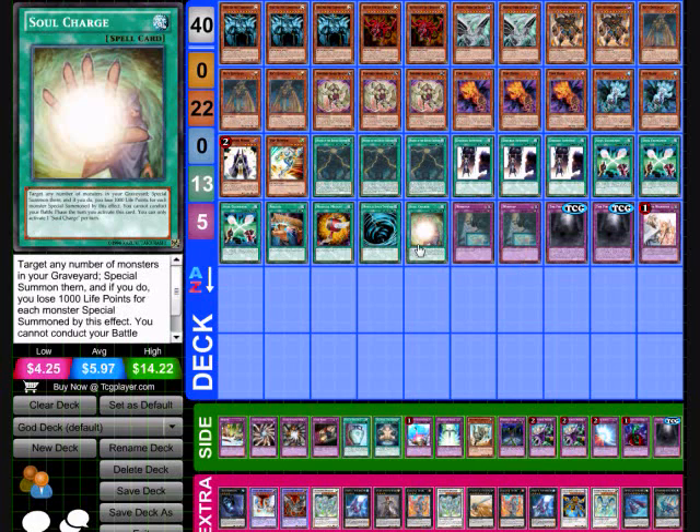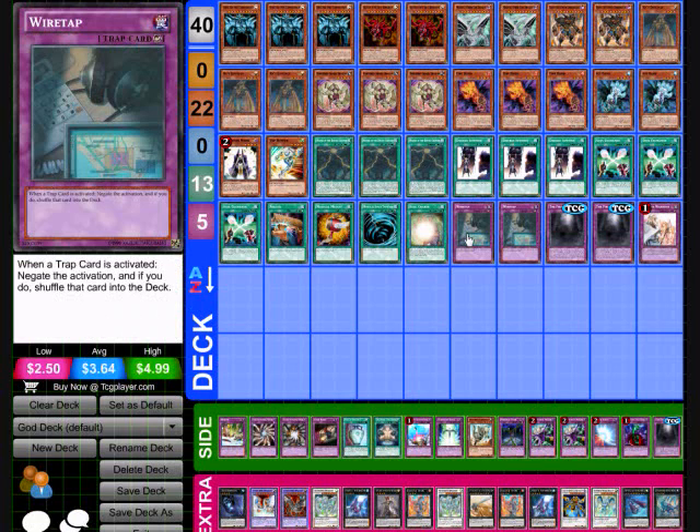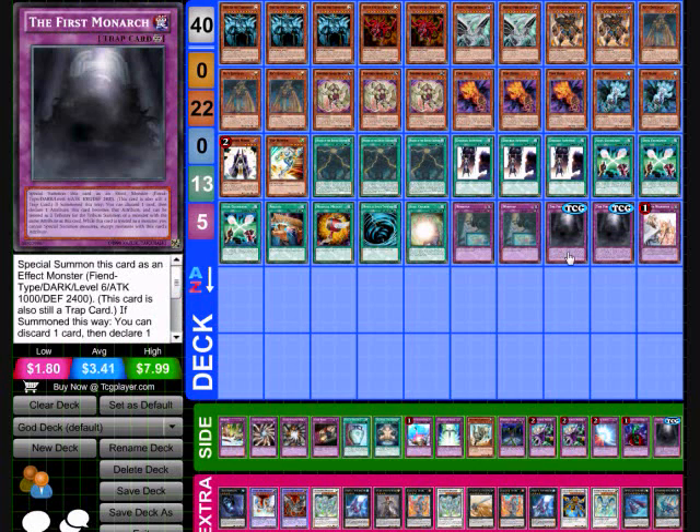I'm going to have one Soul Charge, and that can bring back maybe more than one Obelisk — just use it for tributes since you can't have your Battle Phase. Then two Wiretaps to negate opponent's traps — I feel like this card is must-have in decks. I have two of the The First Monarch, which can act as two tributes for a Divine Monster if you call Divine when you activate it, though you don't have to. It's really not hard to get three tributes out of this deck — you're going to be getting Obelisk on the field within your first turn a lot of the time. Then I'm going to end it with one Solemn Warning — it's the only one I could really squeeze in and keep it at 40 cards.